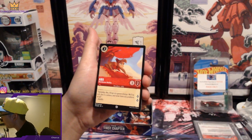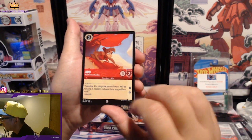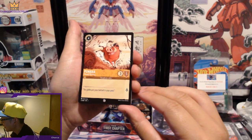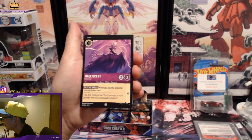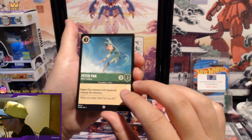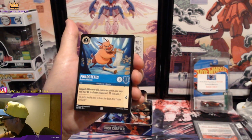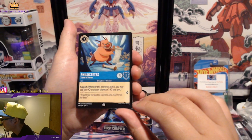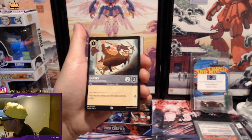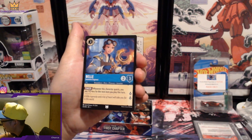If you buy a booster box you get a decent variety more consistently. Abu, Mischievous Monkey. Pumbaa — Friendly Warthog. Maleficent again. Peter Pan, Never Landing. Phil again. Goons — Maleficent's Underlings. Belle — Innovative Engineer.